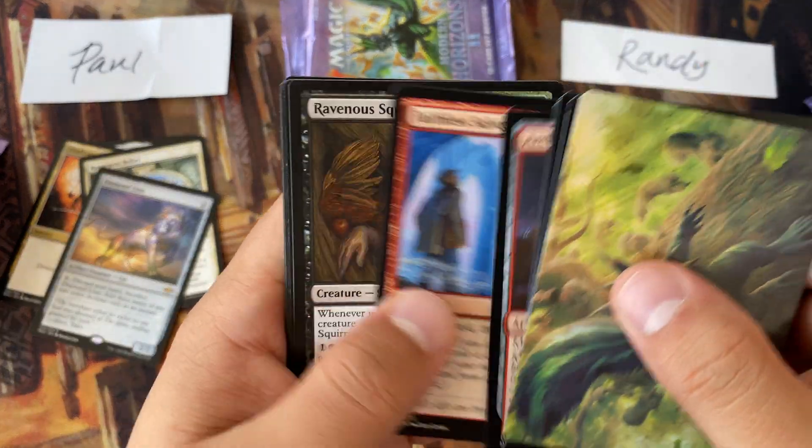Four packs left for both battlers and no fetchlands yet. We got Necrogoyf, Chance Encounter, and a retro foil Ornithopter of Paradise. It's game time. Paul — Verdant Catacombs! Let's go. And a Counterspell and Beseech the Queen from the list. Back-to-back? We got Blossoming Healers, Nettlecyst, C-Drake, and a foil Goldmyr Bridge. Nettlecyst might still be a couple bucks.